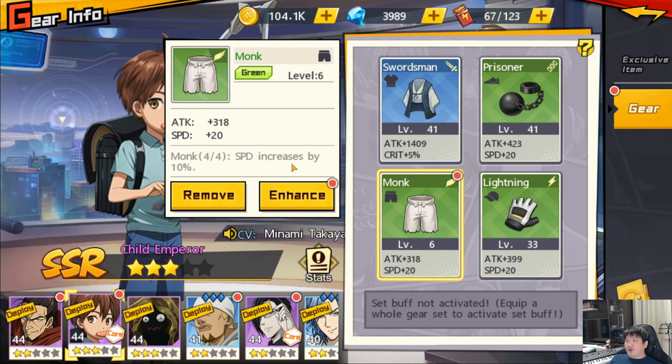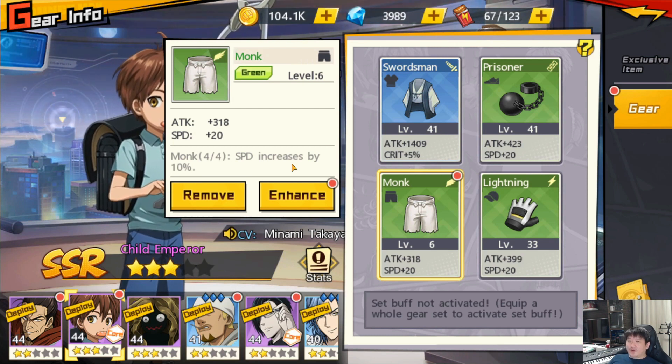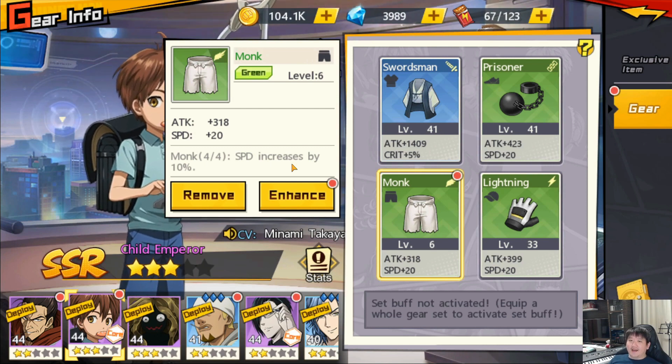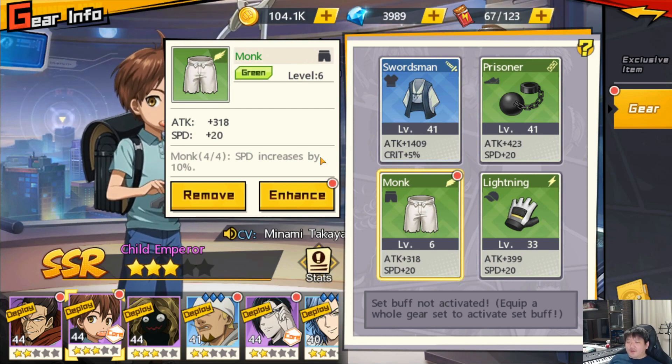I hope to eventually get the Monk set - Monk increases speed by 10% if you equip a set of four. But because my Monk set pieces didn't have the proper speed stats, I chose gear from separate sources just to get the speed and damage I want. Over time, after farming a lot of gear, you'll be able to get the full Monk set. Monk is all about speed - the 4-piece bonus increases speed by 10%.